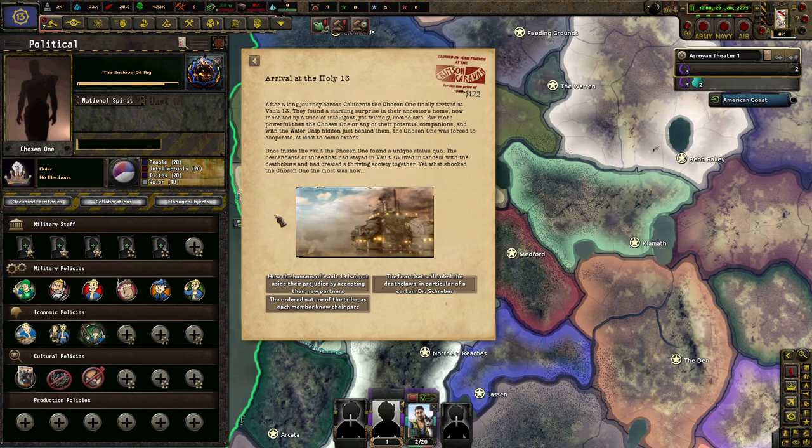Once inside the Vault, the Chosen One found a new unique status quo. The descendants of those that had stayed in Vault 13 lived in tandem with the Deathclaws and had created a thriving society together. Yet what shocked the Chosen One most was how the humans of Vault 13 had put aside their prejudice and accepted their new partners. The ordered nature of the tribe had each member doing their part, and the fear that still ruled the Deathclaws, in particular of a certain Dr. Shrebe.